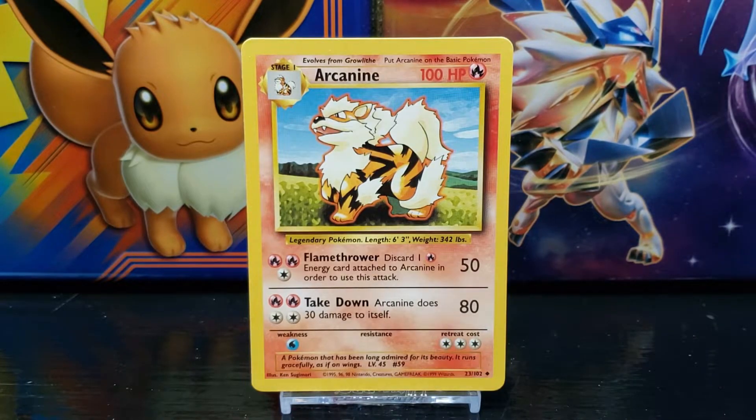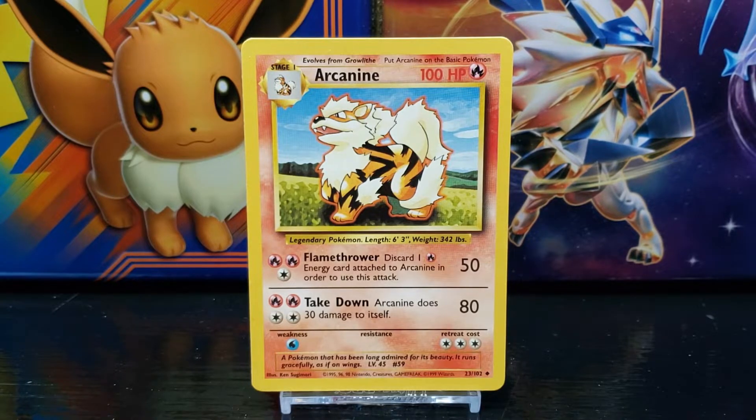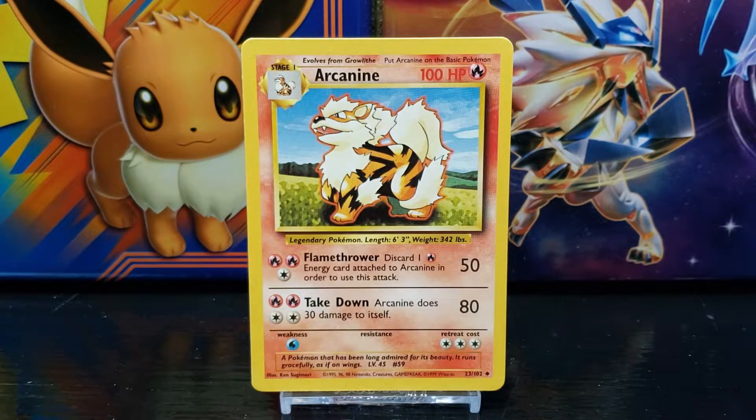Below this you have the Pokemon's Pokedex entry, which reads: 'A Pokemon that has been long admired for its beauty. It runs gracefully as if on wings.' After that you have the featured Pokemon's current level, which in this case is level 45. Next to that you have the Pokemon's Pokedex number, which is number 59.